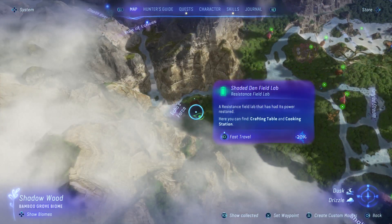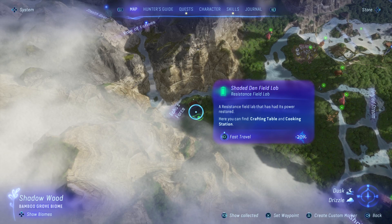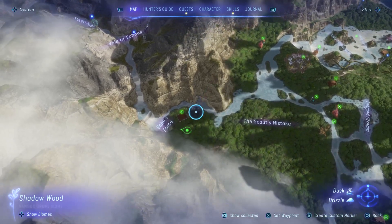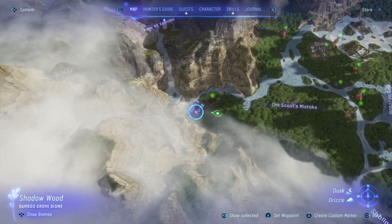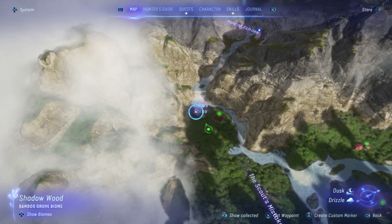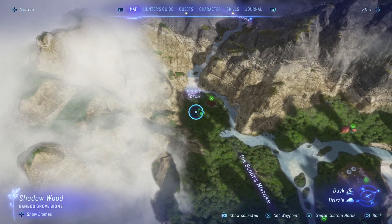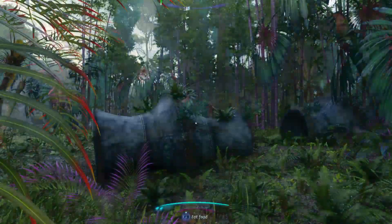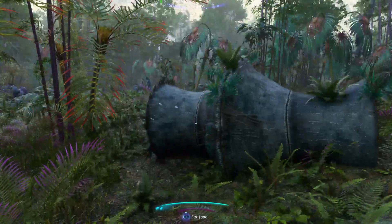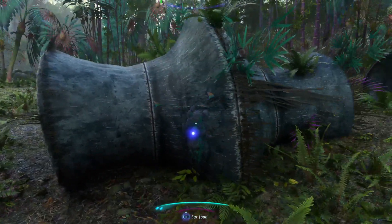What you're looking for is the fallen larger bamboos. There are a couple of different sites — one here, one over here, one up here, and one here. Basically you just want to circle the area until you find this stuff.